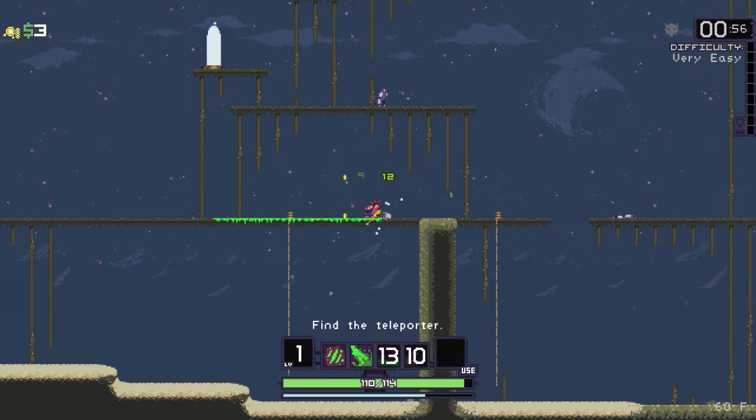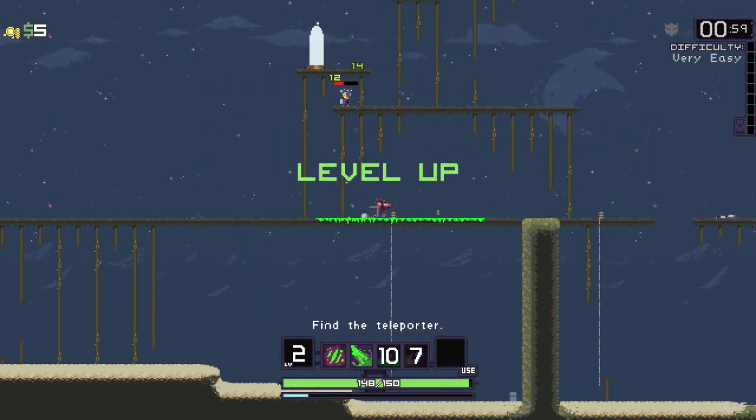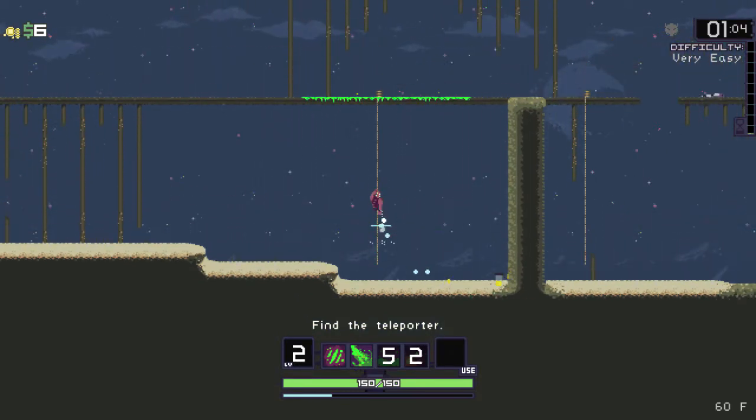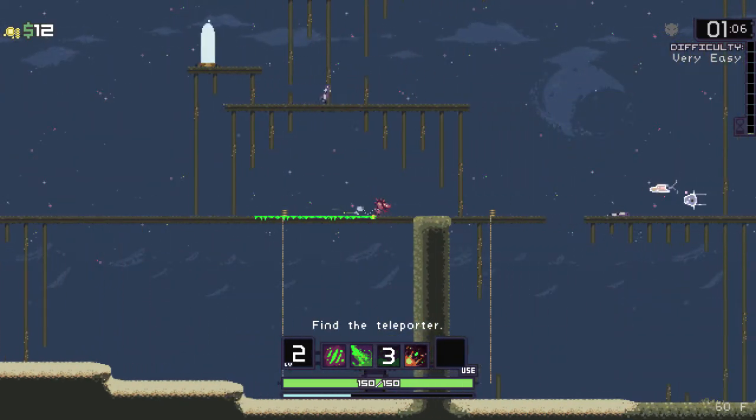This goo here makes you run fast — this is your third attack. You just saw a disease spread there. The goo damages enemies that walk on it, so it's quite useful.